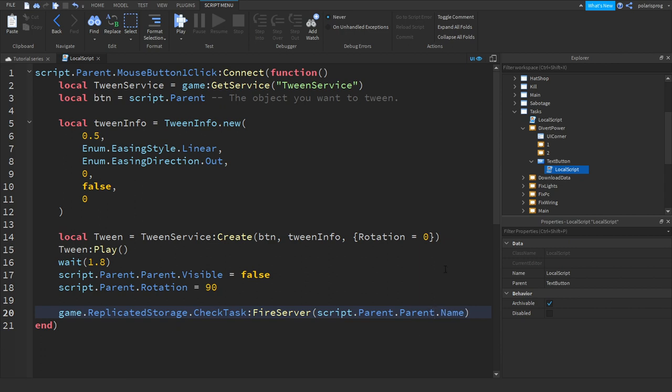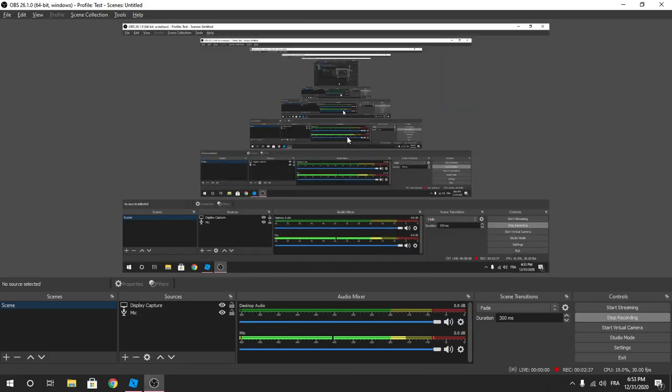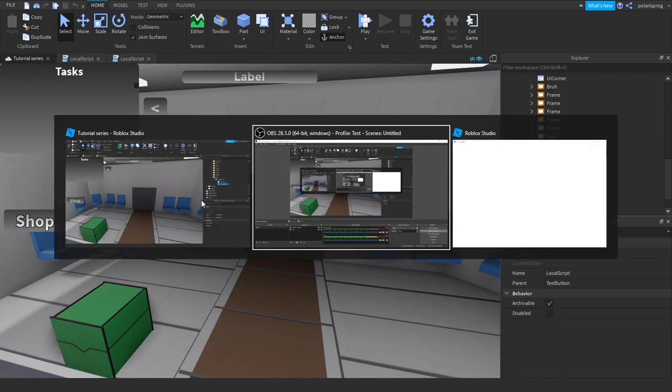And parent done. On the WiFi task we have to do the same thing in the text button. Instead of sending script up, brand don't name — script up there and don't parent the parent. So script dot parent dot parent dot name. This should be working now. Let's start a four-player server again and see if this fixed our bug.